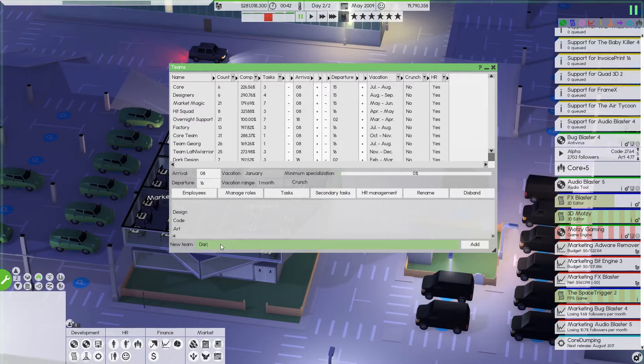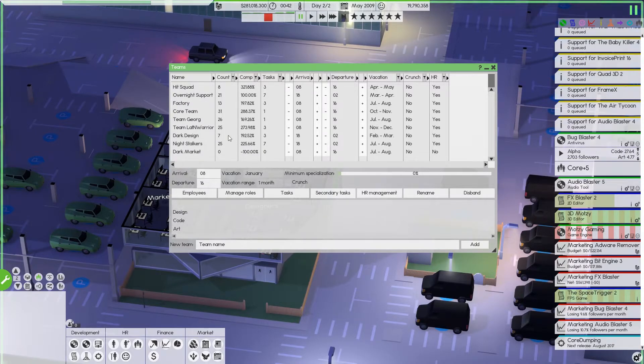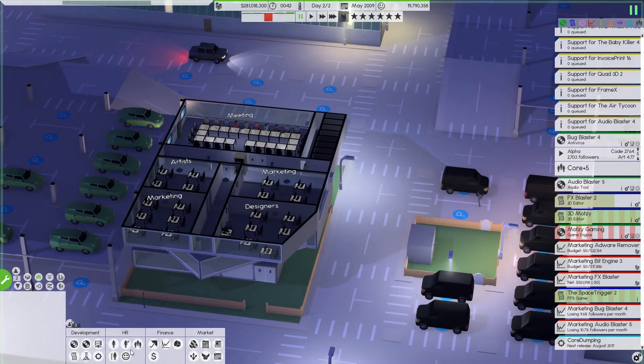I'd like to create a nighttime marketing team — Dark Market. We're gonna go 18:00 to 02:00, like we have with a lot of the other teams, and that gives about a three-hour gap in between. Cool — there's Dark Market, we're gonna go hire some people for Dark Market.